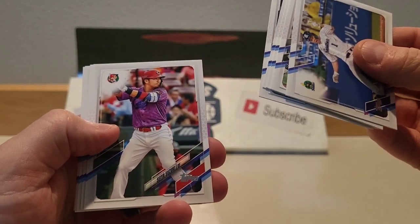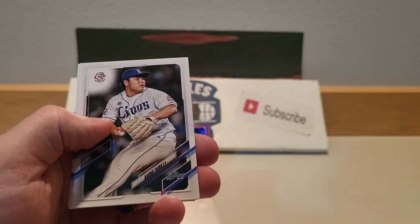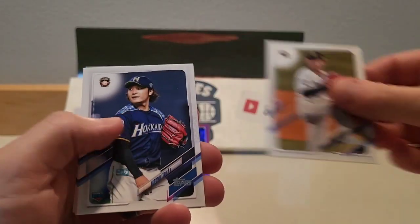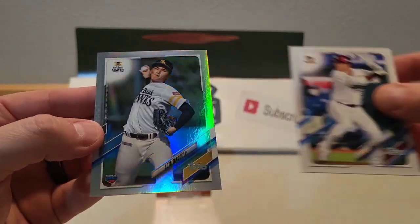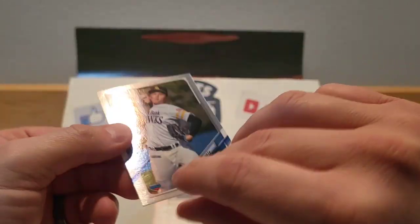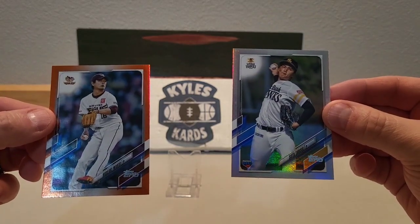We're looking for Yamamoto — there's a Seiya Suzuki as well, so we got some nice guys that are in the major leagues now. And then our foil — it's gonna be Sota Tonkin — that one's numbered 32 out of 150. Nice to pull a couple numbered cards, not too bad out of essentially three packs.